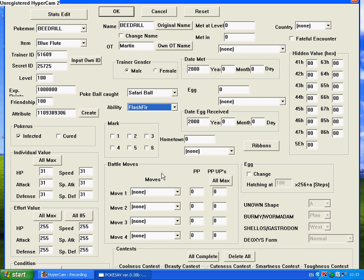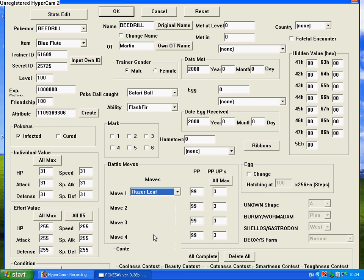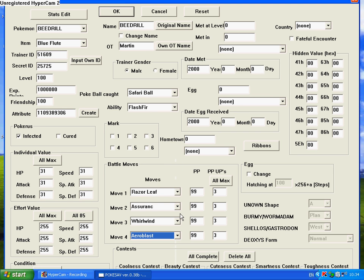For Moves, you can choose any moves from the game. PP Ups or Max — you'll just add 3. It's best to do that so it gives a look of legitimacy. For PP, you just edit to whatever you want — so 99 for all of them. This is fine; it doesn't mess up your game. I'm going to choose Razor Leaf, Assurance, Whirlwind, and Aeroblast — and those are the moves it will be using in the game.